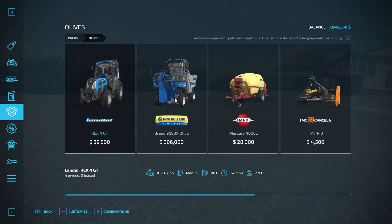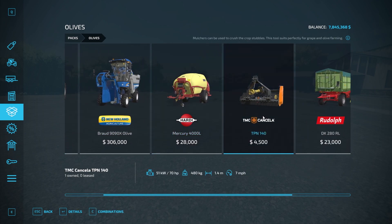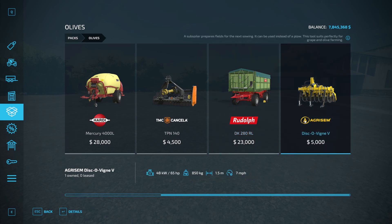Under olives, you're going to have the Landini, because that's your orchard tractor. You have the olive harvester, a sprayer, a mulcher, a trailer which can hold olives, and the cultivator. You don't need the pruner for olives.